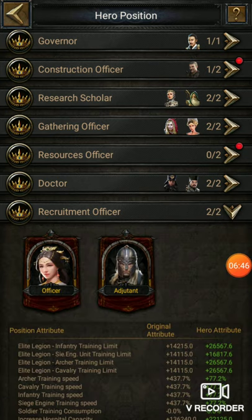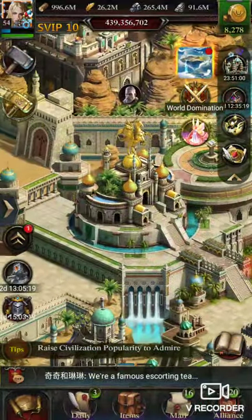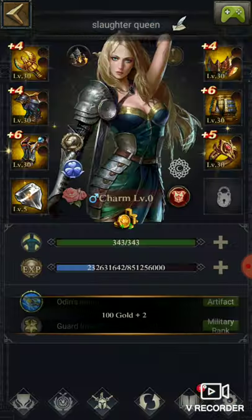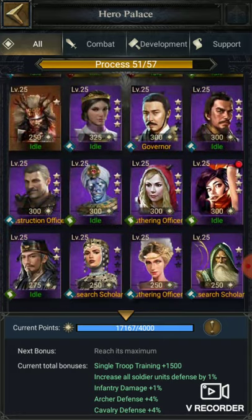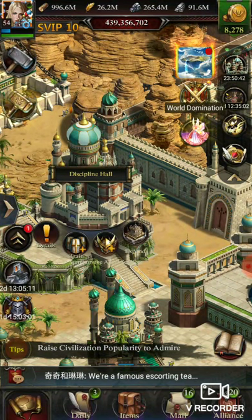You should go to Recruitment Officer and you can see currently I have nearly 500 training speed. I can increase more by putting equipment on the lord and other things too. If you do all those things you can really increase the training speed significantly.